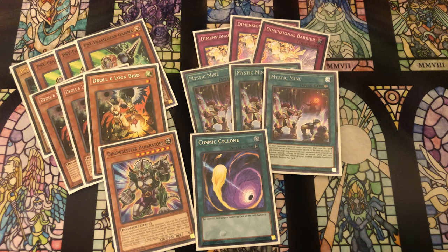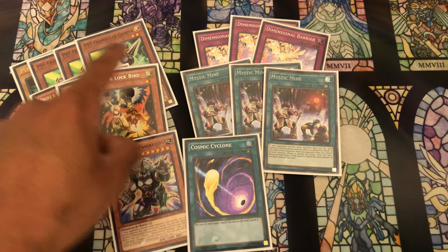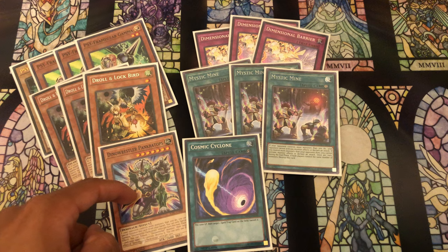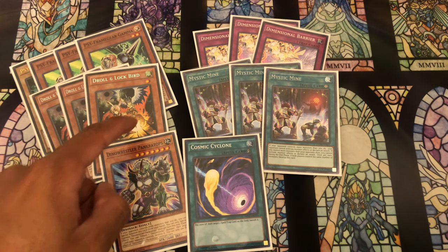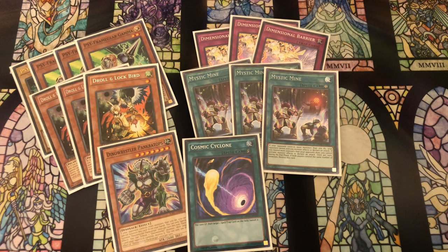Going first I'll side in the Dimensional Barriers against Infernoble Knights. In most matchups the main deck is already pretty good going first. Cosmic Cyclone is something I'd consider siding in depending on the matchup, and I'd probably side in Gamma going second in pretty much every matchup. Against Invoked you also have the Drolls. The main deck is already really strong going first because all you need is a Zoo card or a Servant and you're good to go - you'll get through both engines and likely end on Drident or Megaclops plus Ecclesia and either Fleur de Lis or Punishment, then Winda through your Schism.